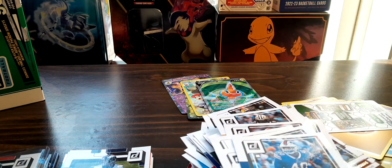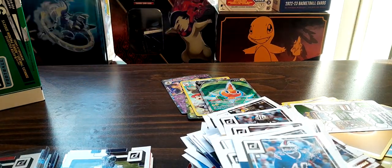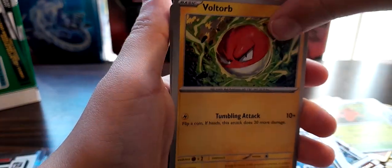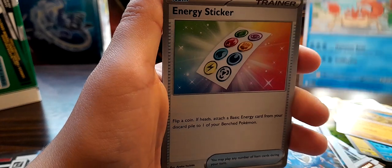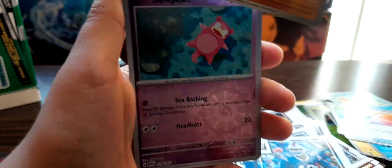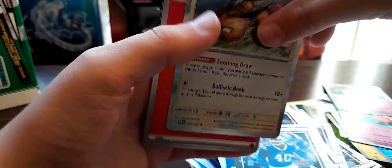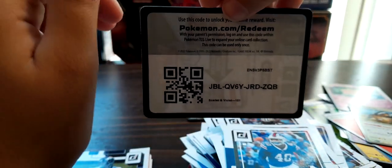Okay guys, last Pokemon pack - here we go! Paris, Voltorb, Krabby, Sandshrew, Kingler, fast energy sticker, Slowpoke reverse, Clefable - and we're ending with the Eevee trio. Here's the code card.